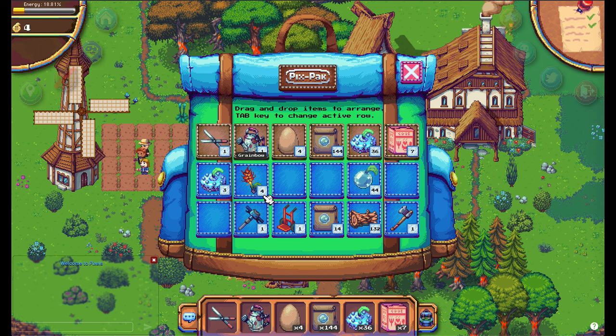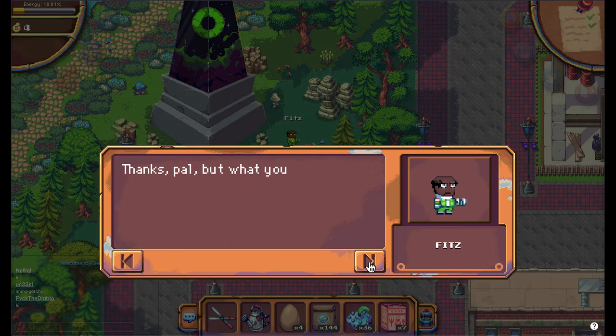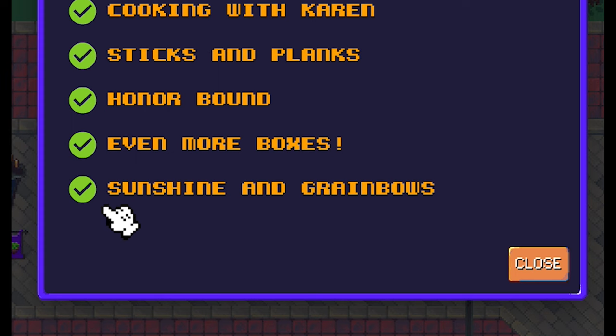When you have the 4 grainbows in your inventory you have to go back to Fitz. You can see you have now finished the Sunshine and Grainbows quest.